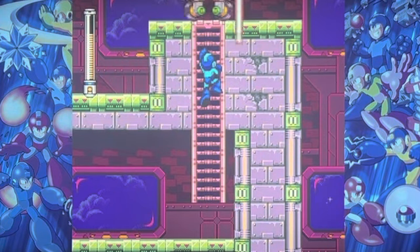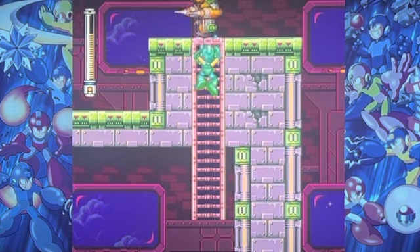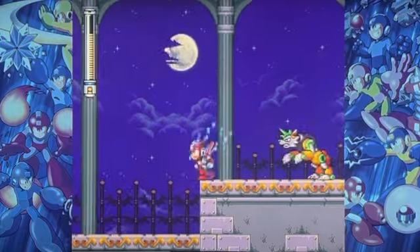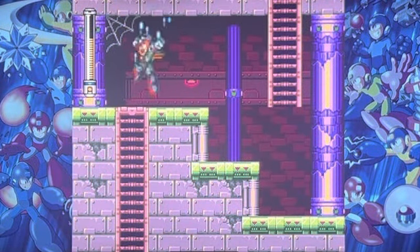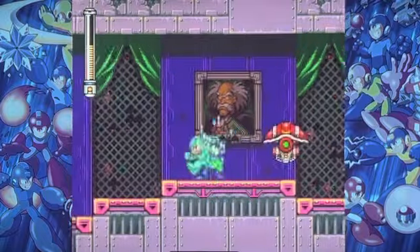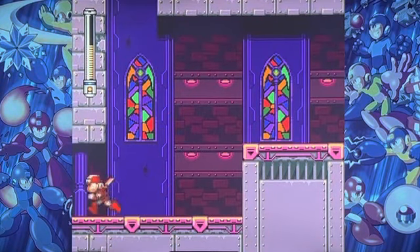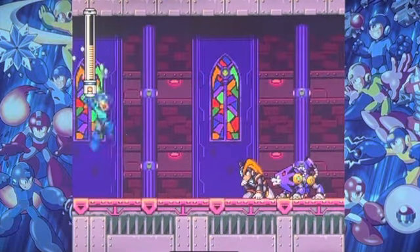I know exactly what I need here. I forgot — you can't slide in this form. You're actually supposed to be able to fight Proto Man here if you found him in the other two levels. I think one of them was like Slash Man stage or something — I'll have to look it up, but I remember Proto Man being in this stage.